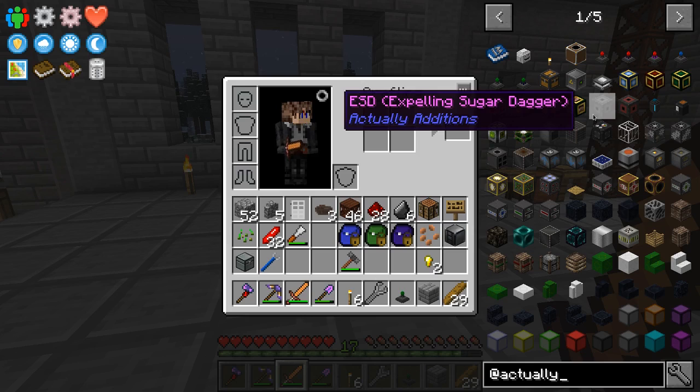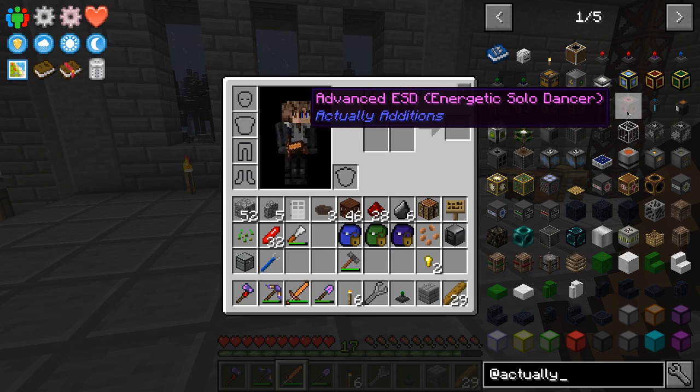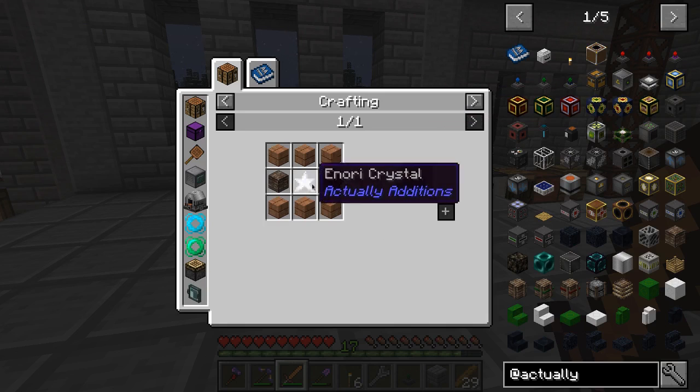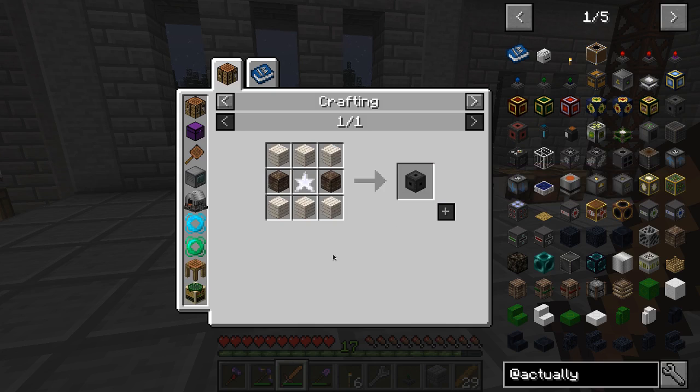It's the ESD — the Extraordinary Sample Deliverer. Or maybe it's the Efficient Sucking Dilettante, or the Energetic Solo Dancer, or Extra Long Solidifying Disassociation, or Extraordinary Sample Deliverer. Anyway, basically what this is: it's a hopper with one slot and you can configure which direction it pulls from and which direction it pushes to. So if you've ever wished you could have an upside-down hopper that pulls from below and pushes upward, here it is.